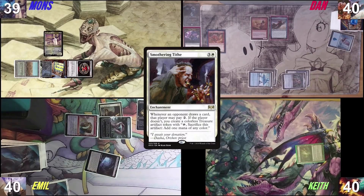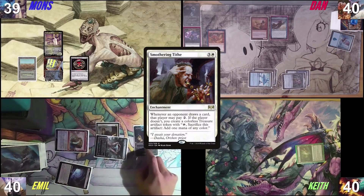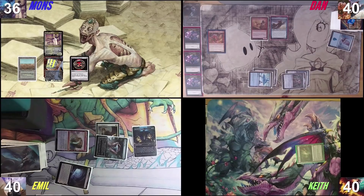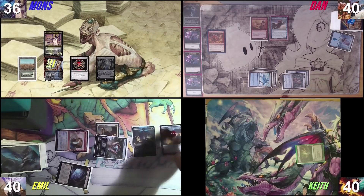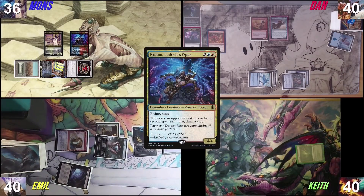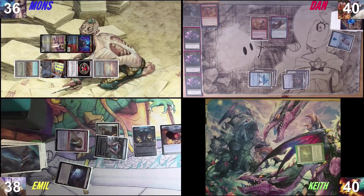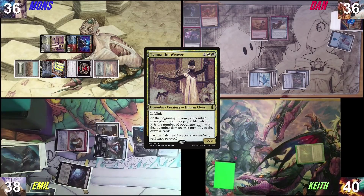I'm going to play this Verdant Catacomb. I'm going to sacrifice it to find an Underground Sea. If Chrome is good, I want to go to combat. Chrome is coming at you Dan, and Tymna is going at Emil. No blocks from me. I will net plus or minus two on the Tymna and draw two cards, and since I can't pay you get two treasures — three treasures. And I pass the turn. Crypt trigger — odds is ouch. I will also take three. Draw for turn. Cast a Caddis, move to combat, Malcolm at Keith. I'm going to make three treasures.